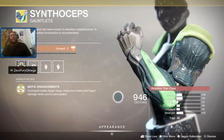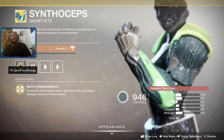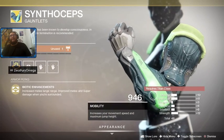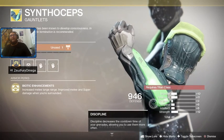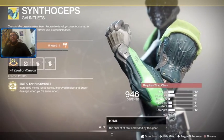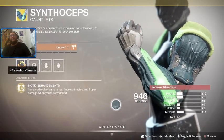We all know about the Biotic Enhancements perk — increased melee lunge range, improved melee and Super damage when surrounded. Let's check out the stats: plus 10 to Mobility, 11 to Resilience, 3 to Recovery, 6 to Discipline, 6 to Intellect, and 12 to Strength, equaling a total of 48.